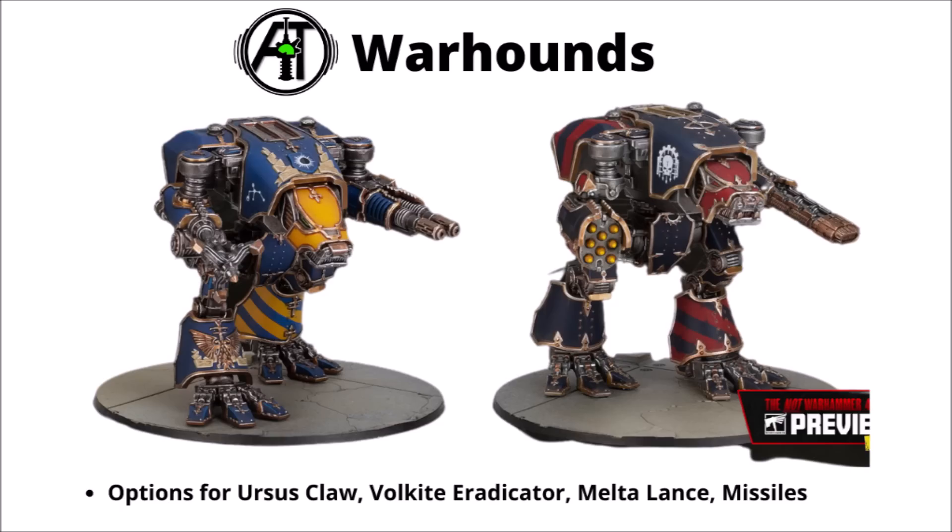Talking of Titans — finally there are two Warhound Titans as well. Definitely one of the advantages of playing 40k at this kind of scale. The Warhound Titans are roughly the same sort of size as a Dreadnought in Warhammer 40k, standing maybe a little bit less than twice as tall as a Primaris Marine. These ones might be kind of useful for Adeptus Titanicus collectors as well, as they come with a few options that are currently only available in Forge World resin — fairly pricey upgrades for standard plastic models, things like the Ursa's Claw, Volkite Eradicator, Melta Lance, and a Missile Launcher — currently around £12 or $20 from Forge World, so having these rendered in plastic is kind of nice.